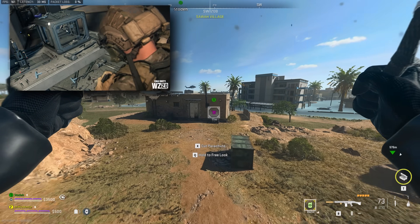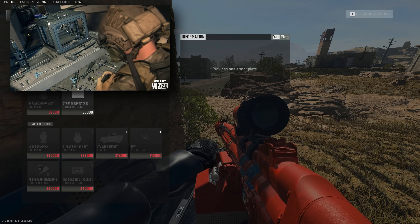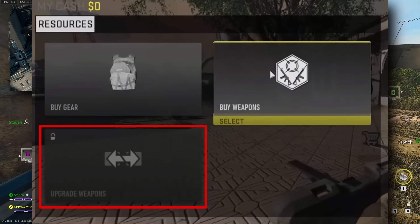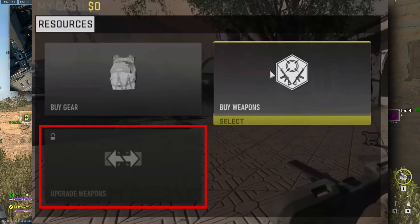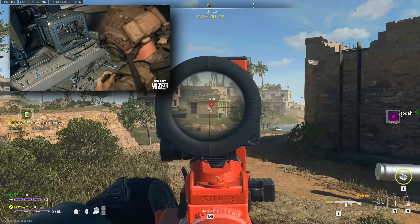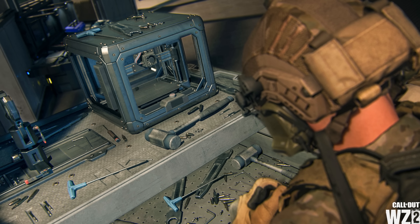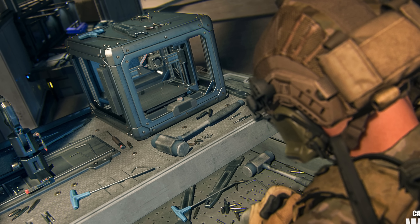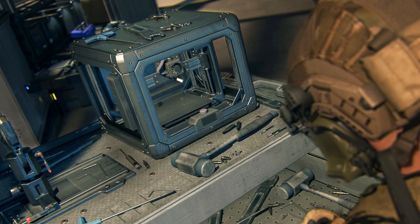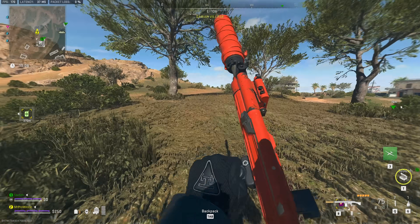We'll start off with the workbench. Some of you might remember all the way back at CODNEXT last year, during the Warzone 2 gameplay showcase, buy stations had the option to purchase attachments for your weapons. The feature was disabled — you couldn't actually use it — but it seems that the feature has now been fully integrated into DMZ for Season 3. These workbenches can be found nearby stations on the map, and for a small fee, you'll be able to add or remove attachments from collected contraband weapons.